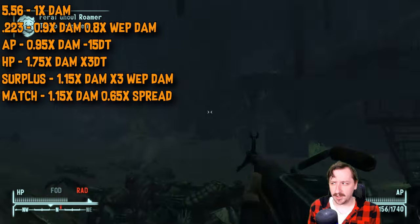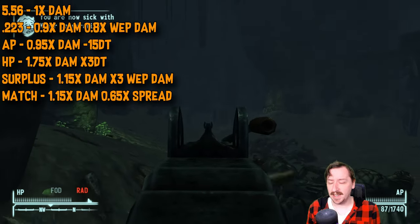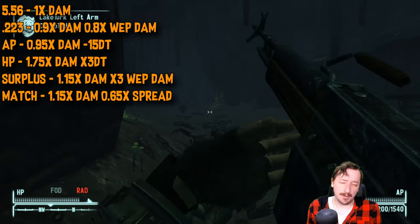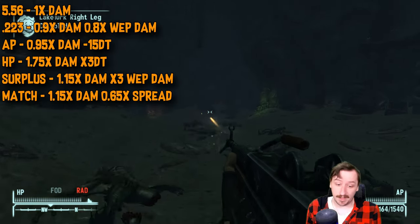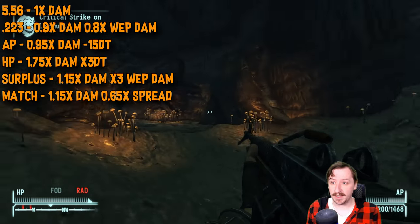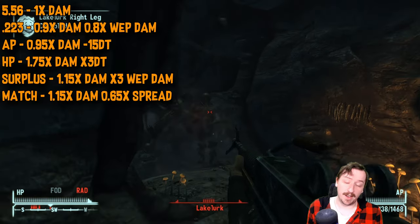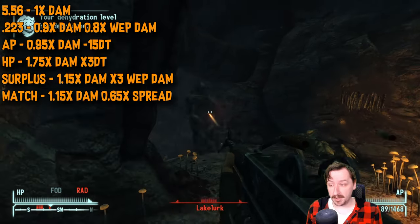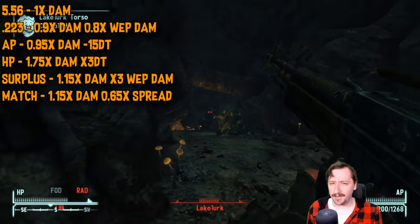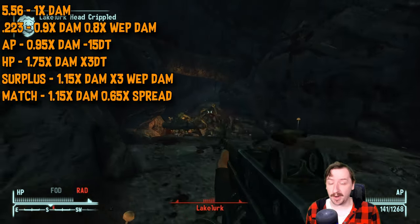For ammo types: standard 5.56 is common and bought from basically any vendor. The .223 round can be bought in bulk — does 10% less damage but breaks your weapon 20% slower, which is tempting for full auto weapons. Armor-piercing rounds punch through 15 armor with only a slight damage nerf — really good against most enemies. Hollow point rounds give 75% more damage but triple enemy armor — great against soft targets only. Surplus rounds give 15% more damage but break your weapon three times faster — not recommended for full auto. Match rounds give 15% more damage and 35% more accuracy — helpful for the LMG and craftable with Hand Loader.